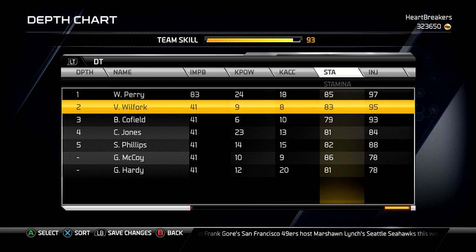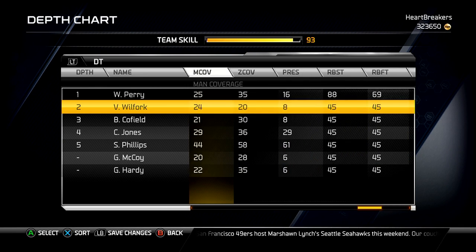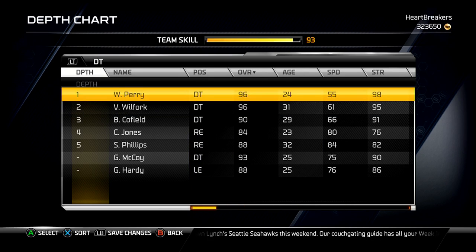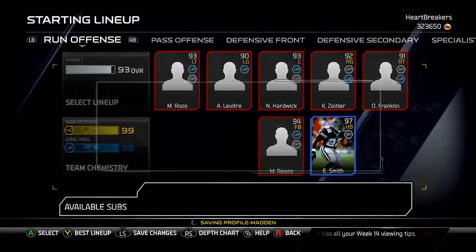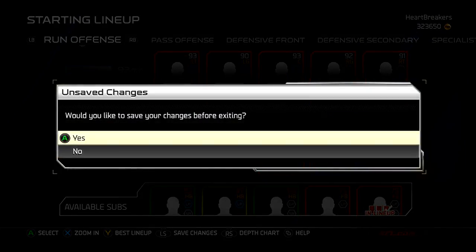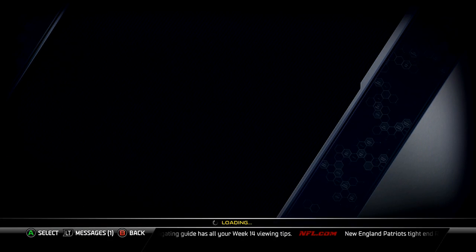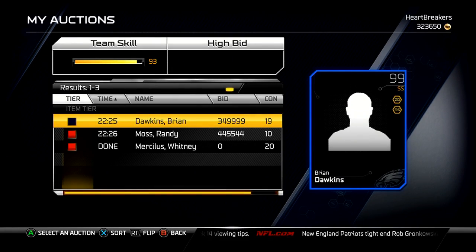He's got the stats of a D-tackle, pretty darn good. I'm considering keeping him but I'm not entirely sure. Let me show you why I'm considering it — on my auctions I'm attempting to sell my Brian Dawkins and also my Randy Moss.